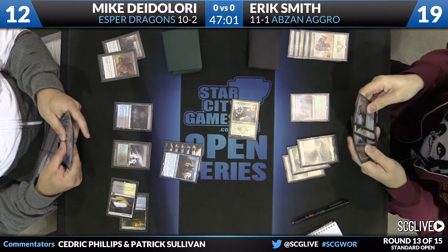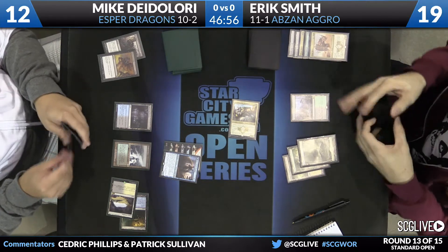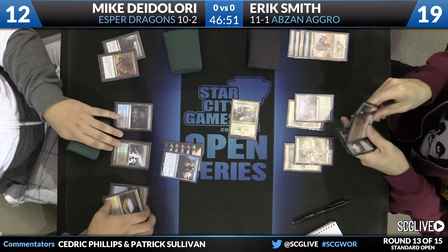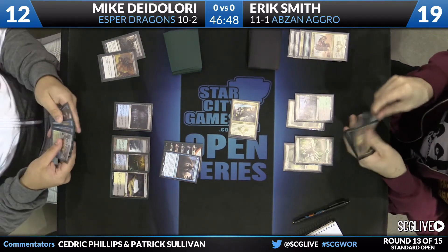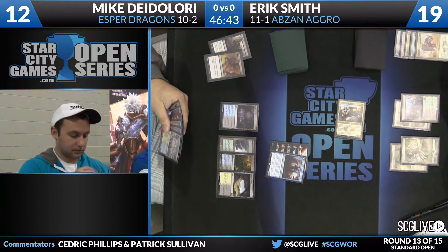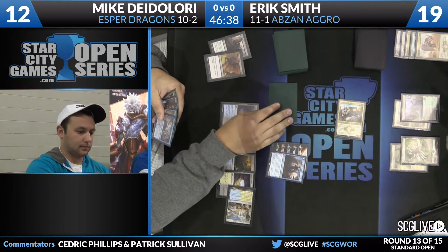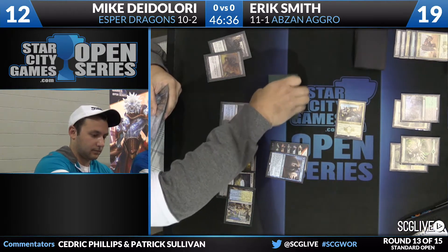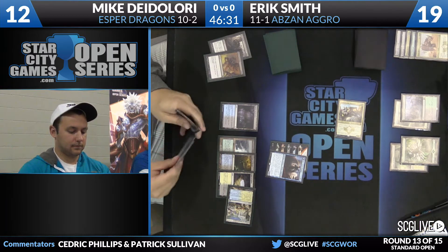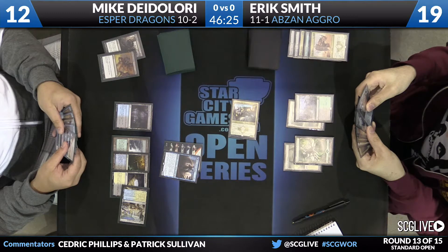Anafenza comes across for four points of damage. DeLaurie will have to take that, falling to 12. He'll just pass the turn back. Temple of Enlightenment in DeLaurie's hand — that'll be the land for the turn. Time to scry for Mike. Top card will go to the bottom. He has been a bit behind the entire game, looking to catch up and eventually turn the corner, but for now he'll just have to pass the turn back.